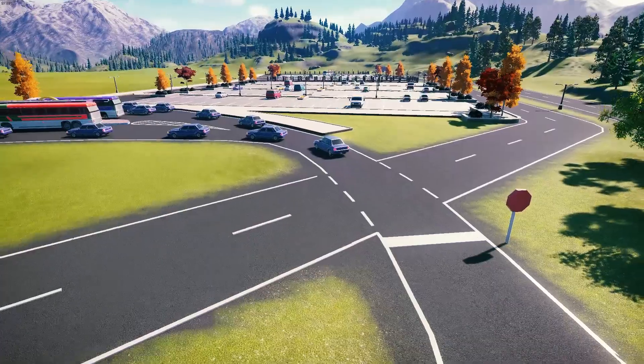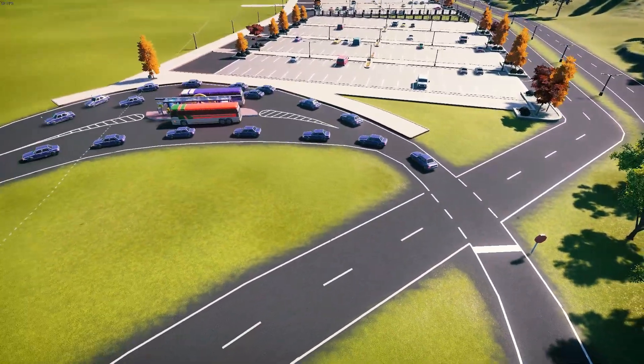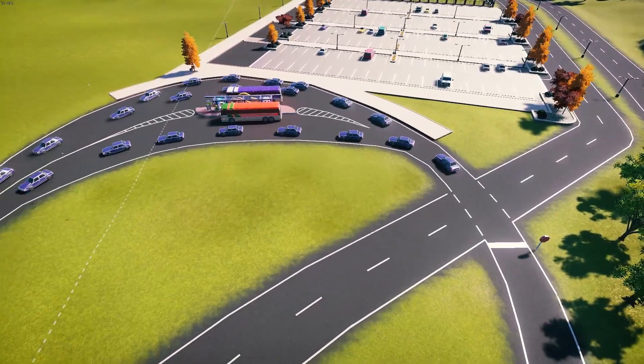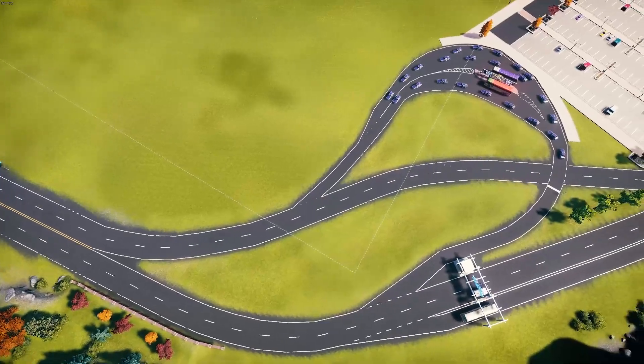We've also made pretty good progress on the drop-off and pickup area of the park. There's a lane to the left side of the ticket booth that you can kind of bypass, and that'll take you to the bus stop and drop-off area.